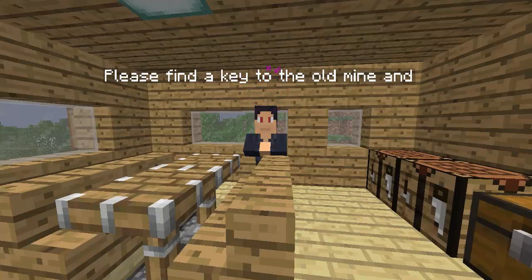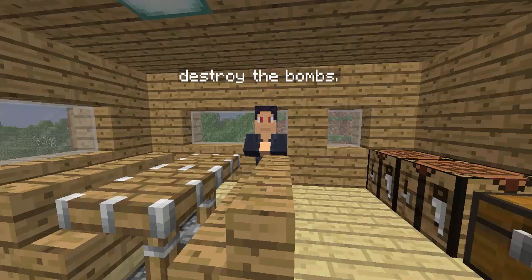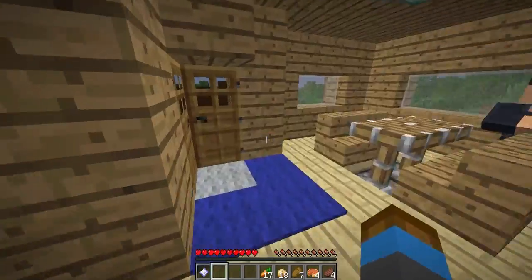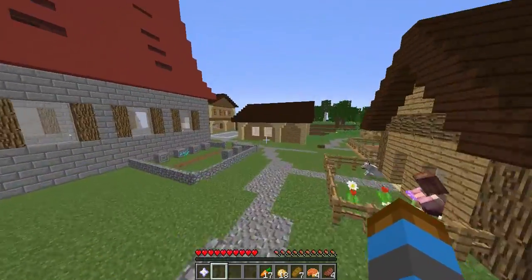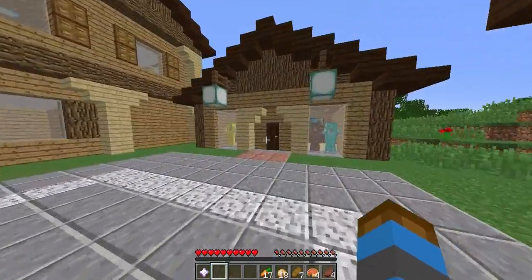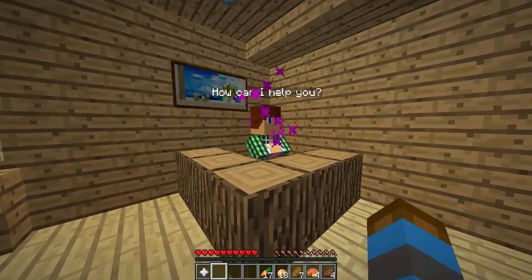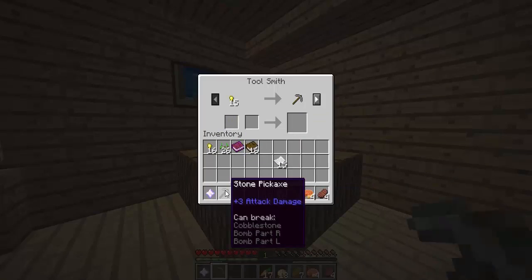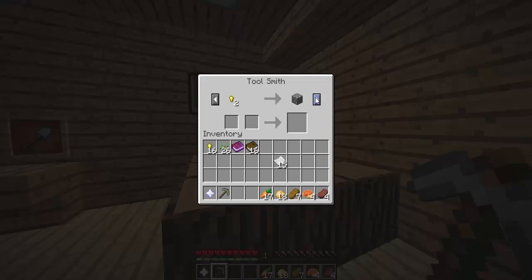The mayor says to find a key to the old mine and destroy the bombs — but I already have the key and couldn't get in. We now have 31 gold nuggets, so let's go to the store and buy a stone pickaxe. There we go, got the pickaxe. Let's also buy an apple while we're here. Right, I think we've got what we need from the shop.